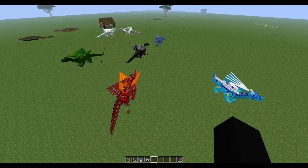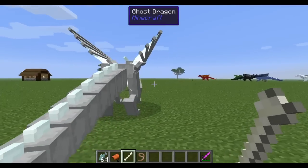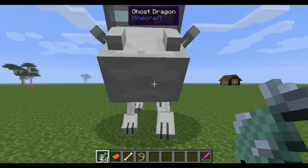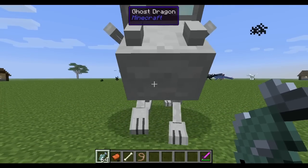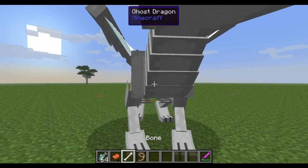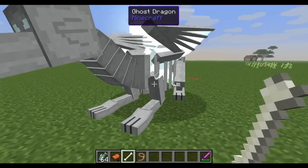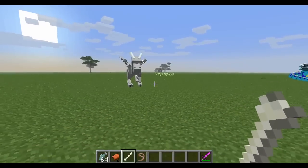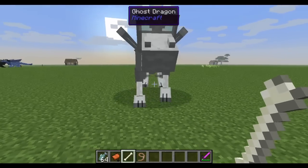Here we have a wild ghost dragon, and I want to tame this guy. Right click on him with some raw fish and he will follow you as soon as you have raw fish in hand. Just right click until you get some hearts — there we go, now he's ours. We can control him by having him sit and stand by right clicking with a bone. If we have him stand, he will follow us and fight whatever we decide to fight, coming to our aid when we need him. If we right click again he will sit and won't follow, but if we get attacked or attack somebody within his view, he will come to our rescue.